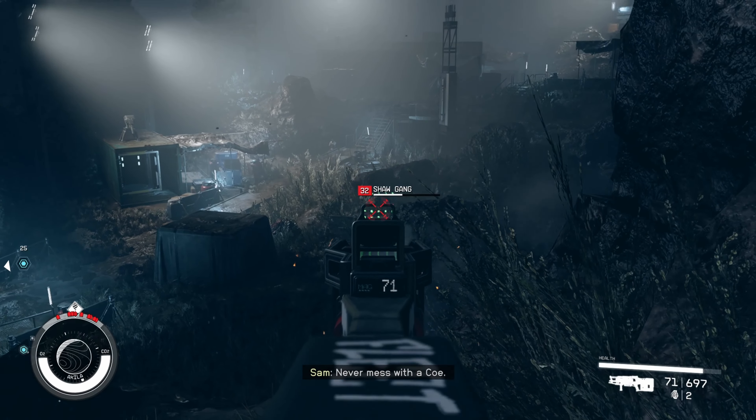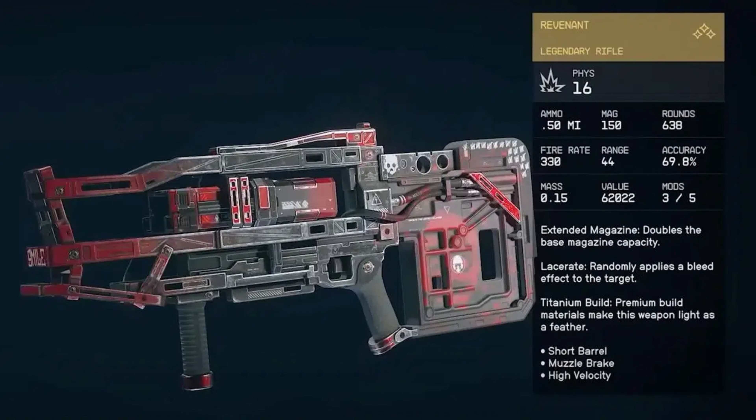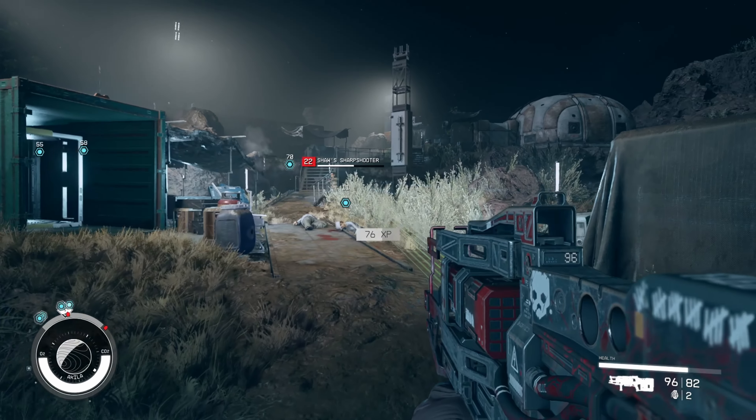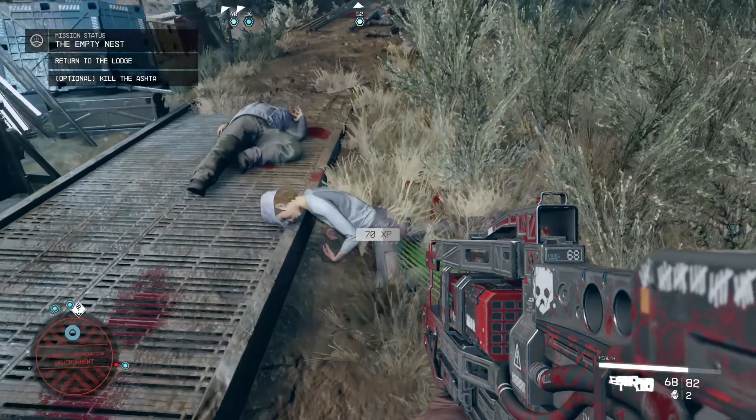Next is the Revenant. This high damage rifle is a favorite in Starfield thanks to its precision and firing rate. When fired, the rifle emits multiple full auto shots, bringing your enemies down quickly. Progress through the Crimson Fleet storyline and you can pick this weapon up from the high value ship near the end.